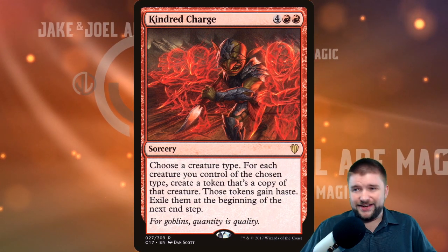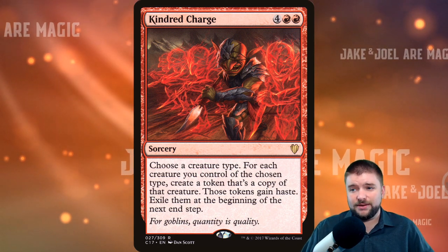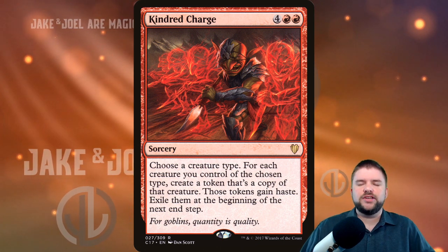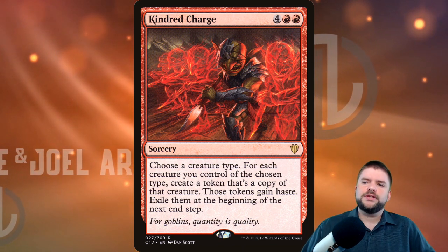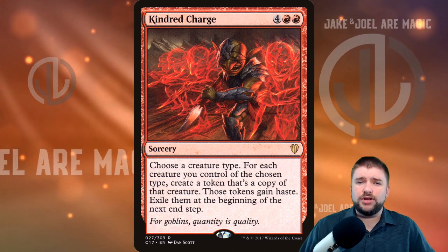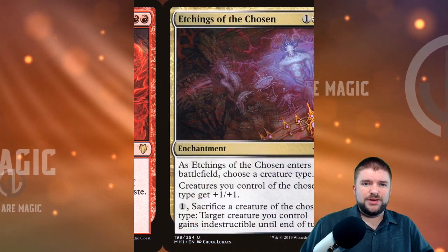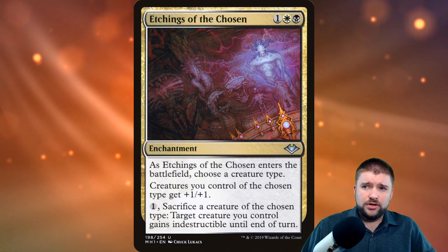Kindred Charge is the red card in the Kindred cycle — two red and four other. Choose a creature type; for each creature you control of the chosen type, create a token that's a copy of that creature, it gains haste, and exile them at the beginning of the next end step. It's another line-doubler in the Kindred cycle — granted it's a sorcery so it happens once, but for a go-wide strategy with a bunch of tokens, Kindred Charge is the kind of card that can get the victory for you.